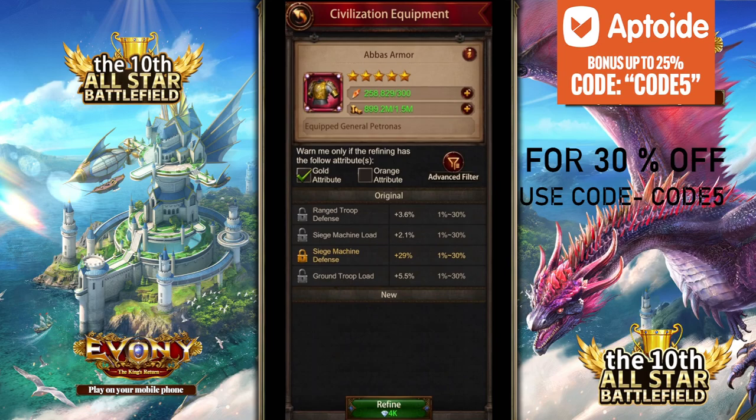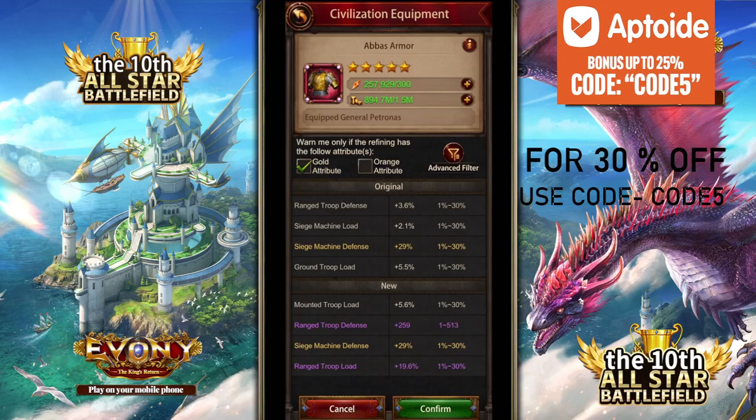Siege troop load — don't need it. I would highly suggest that when you're refining your gear, try to get the most out of the free refines you get at the start. When you first begin refining, it doesn't cost any gems until you lock something, so try to get the best roll out of it. After that you can still compromise. If it's your 100th refine and you haven't gotten a good roll above 25%, it's just not your day — stop refining and try it some other day. Don't try to spend everything in one day.